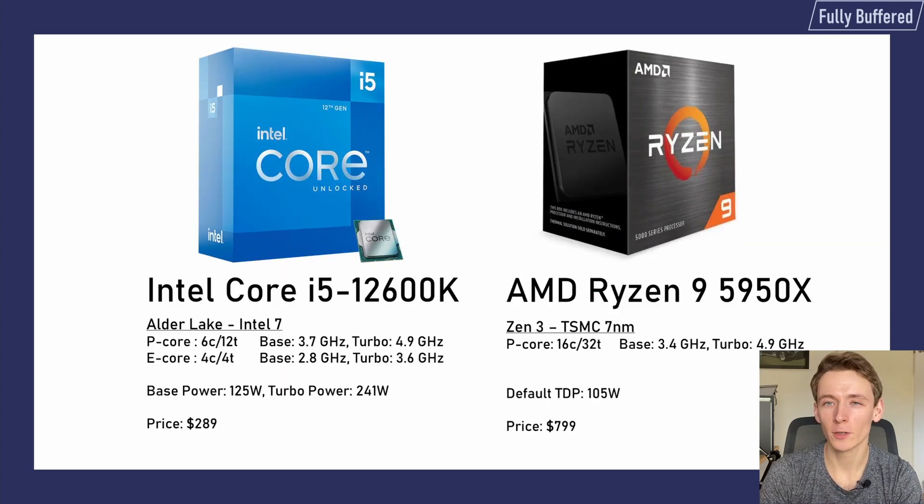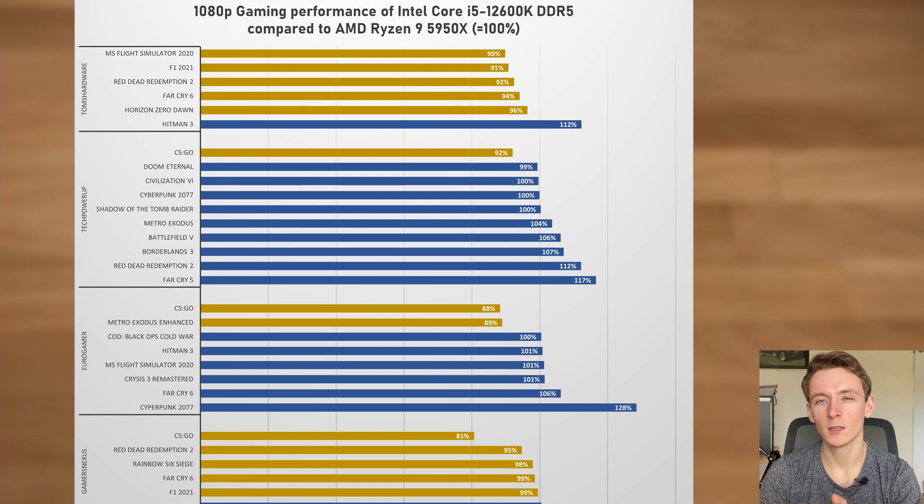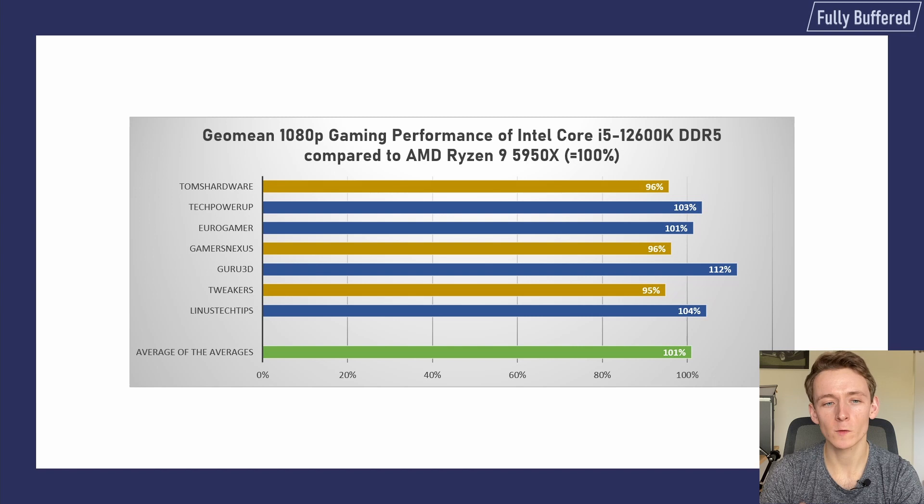But can the Alder Lake i5 hold a candle to the 16-core 5950X? It was closer than expected — in 57% of the tests, the i5-12600K was actually faster. Especially in TechPowerUp and Guru3D, the Alder Lake i5 won nearly all tests. However, in the tests of Tom's Hardware and GamersNexus, it lost nearly all tests. Taking the average of all tests, the i5-12600K is able to eke out a 1% advantage over the Ryzen 9 5950X.